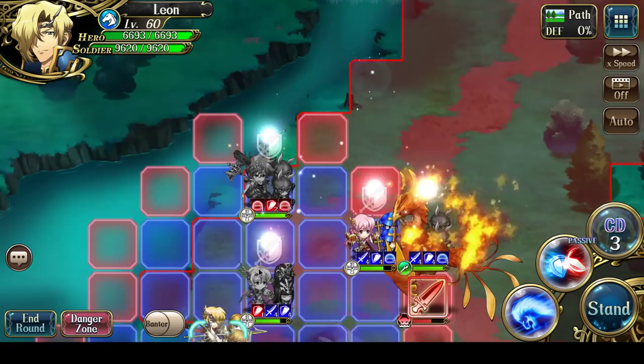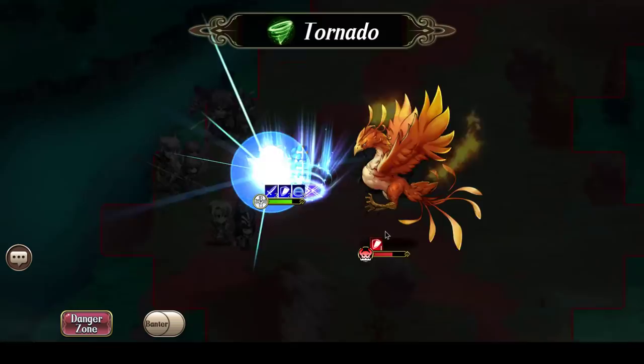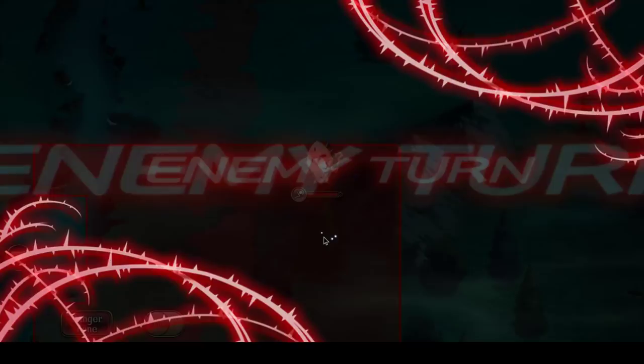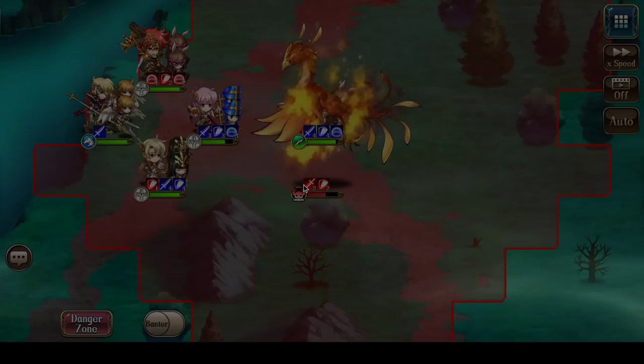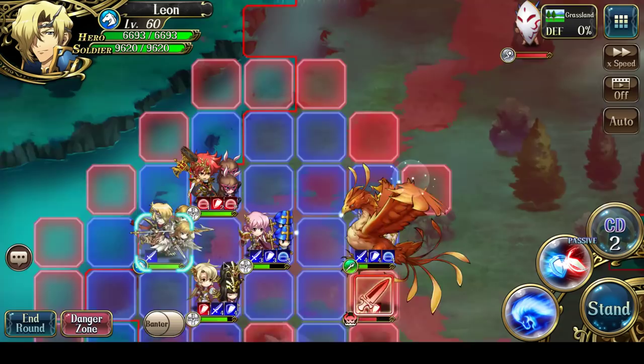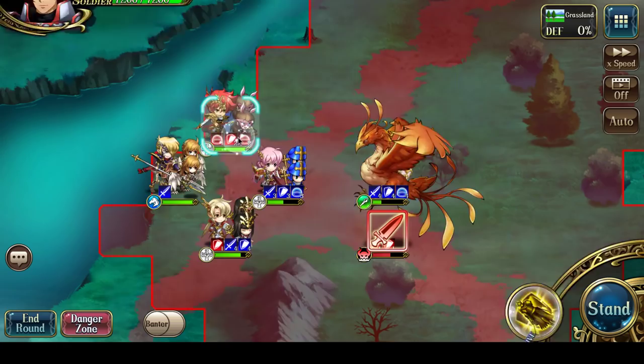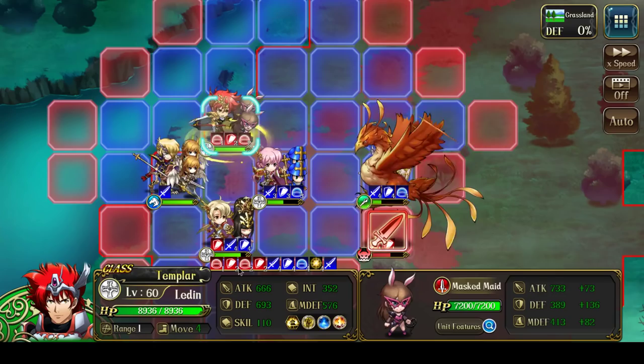Leon is going to shift up for now — not attacking, just shifting up. And then Almeida will Tornado the Phoenix and debuff it. So far, so good. Elwyn is waiting for Ledin to get the debuffs removed, so he's just going to end turn where he is.